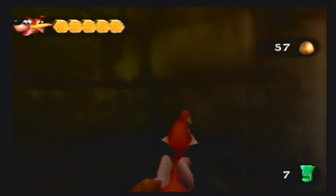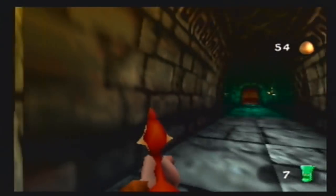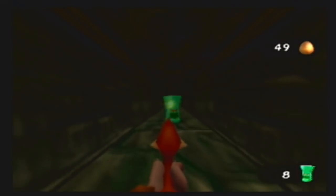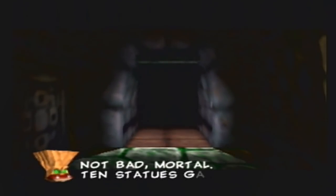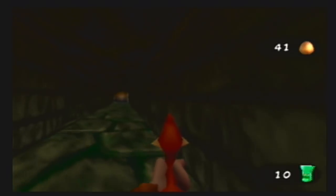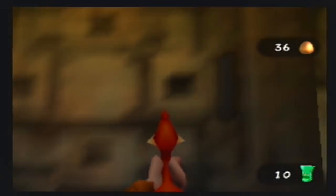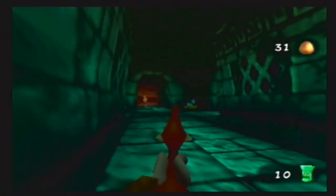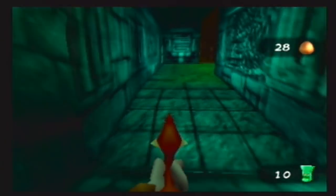These power-ups give you unlimited eggs for however many seconds they last. I have the volume turned down, but there's actually a jinjo in here — I just heard the help sound. If we get 10 statues we have access to that area. I'll keep collecting the little statues and be on the lookout for the jinjo.